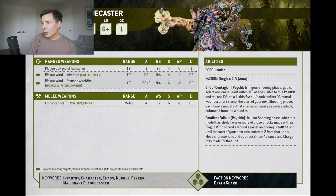Then there's Pestilent Fallout — also in your shooting phase: after this model has shot, if one or more attacks made with its Plague Wind scored a wound against an enemy infantry unit, until the start of your next turn subtract two from that unit's Move characteristic and subtract two from advance and charge rolls. A bit of utility there, though Plague Wind only has a 12-inch range, so they'll already be quite close to you.